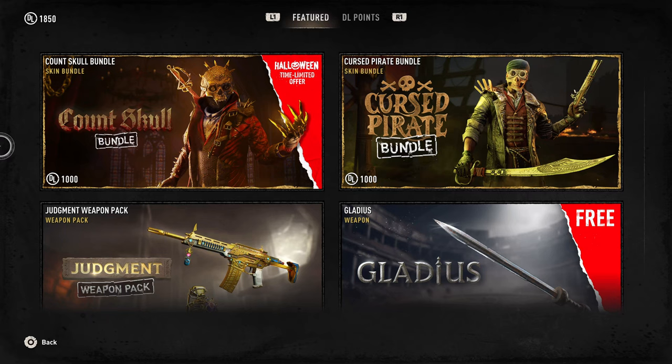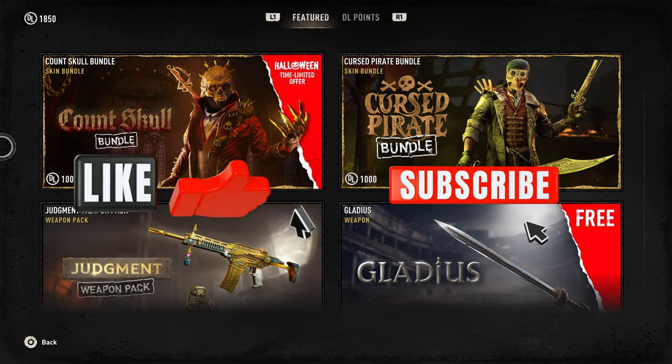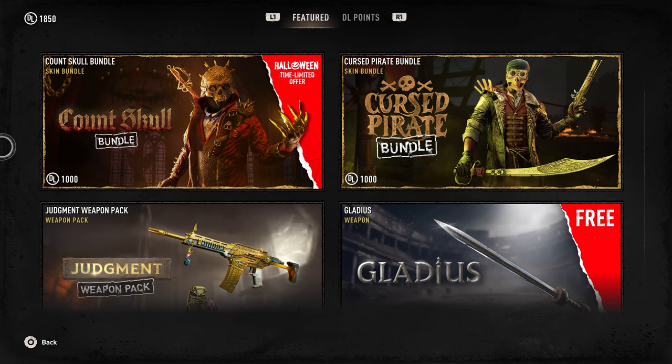Hey guys, welcome to another Worth It video, a series where I buy bundles on the Dying Light 2 store, try them out, test them, and see if they're worth buying so that you don't have to. Today we're going to be looking at the Count Skull bundle. This is a new bundle that just came out, and it's in celebration of the Halloween event. Before I get into it, please leave a like and subscribe so you don't miss out on any new videos. With that being said, let's get right into it.